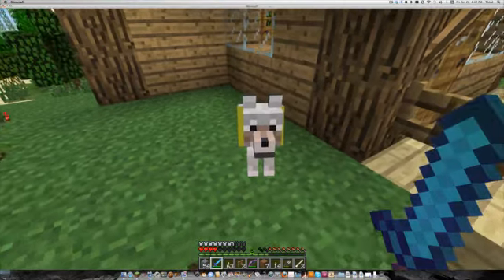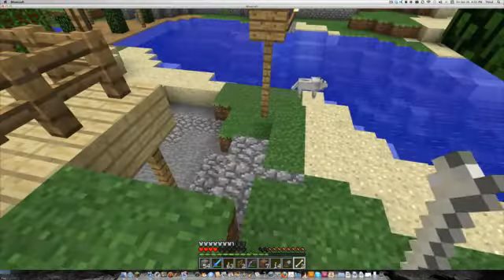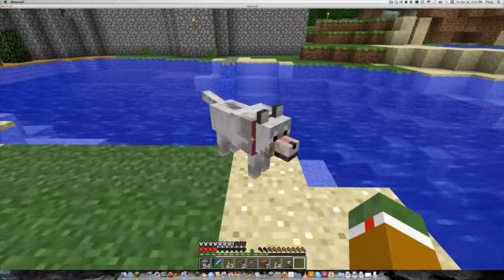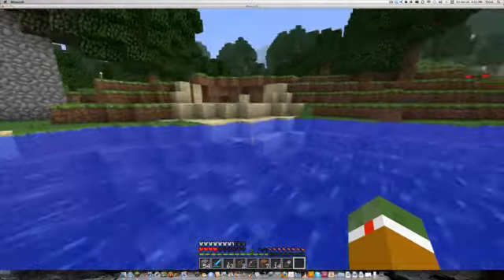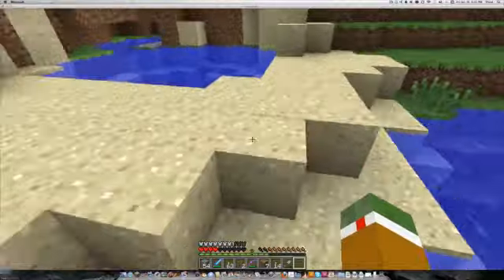As you can see, I have now given my dog a yellow collar, because I used the 1.4 thing. I'm not even going to try to tame this other dog over here. Oh yeah, they have a new water sound, like when you're swimming.